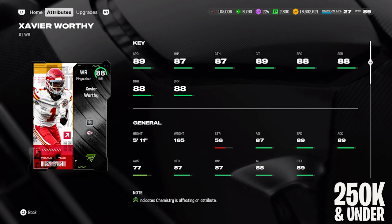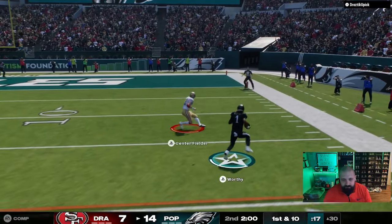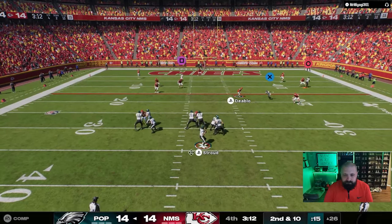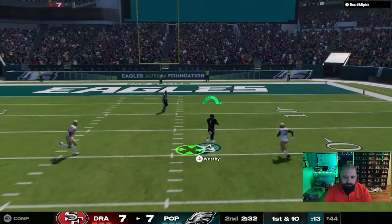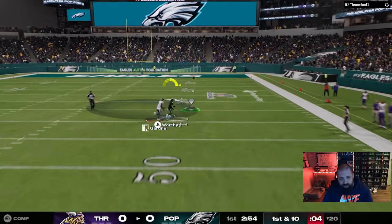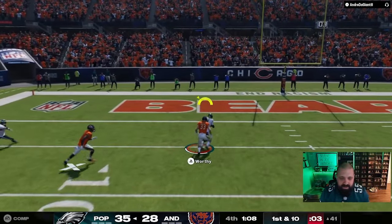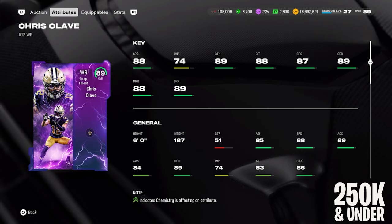For the best wide receivers under 250k, we have two options — and we're cheating a little again. First is Redux Xavier Worthy, who came out about a month and a half ago with 89 speed and is still pretty viable. At five foot eleven he goes for about 255k, giving you 87 catching, 89 catching in traffic, and short, mid, and deep route running all at 88. At this price point you're looking for 85-plus on all three route running attributes, and this guy delivers that along with the speed.